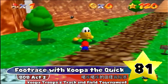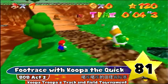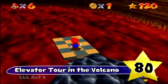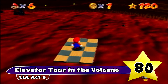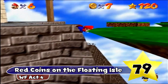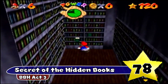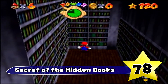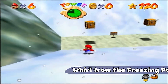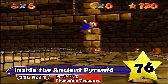Foot Race with Koopa the Quick — great name. One cool thing: in the Chinese version of Mario 64, this star is called Koopa Troopa's Track and Field Tournament. Elevator Tour in the Volcano — it's an okay name, but there's really nothing special about it. Red Coins on the Floating Isle actually references the course and gives a little hint on where the last two red coins are. Secret of the Hidden Books just sounds a little bit mysterious and it fits the level. World from the Freezing Pond is a pretty hard star to find, and this is a pretty good hint. Inside the Ancient Pyramid — I like this one because they call it ancient, they didn't have to do that. It kind of sets the stage for when you finally go inside the pyramid for the first time, and in Chinese it's called Pharaoh's Treasure.